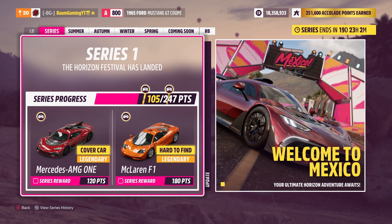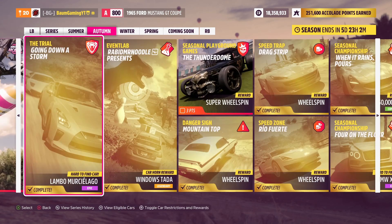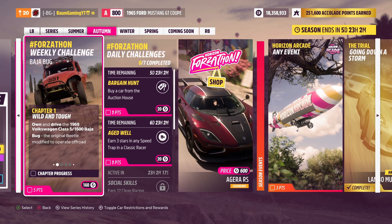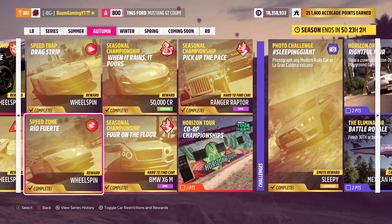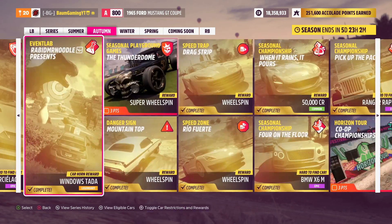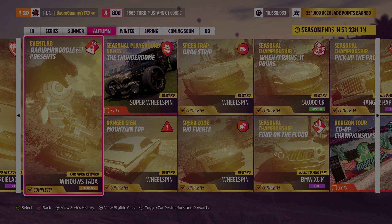We're only 15 points away from the AMG1 — that's neat. And we're two points away from the Radical RXC; we'll easily get that when we do the weekly Forzathon challenge. That is the three seasonal objectives, the photo challenge, as well as taking a look at the first Event Labs challenge in Horizon 5 in the autumn season. Hope you guys enjoyed or found the video helpful. If you did, leave a like and subscribe for future Forza Horizon 5 content. Have a great rest of your day and we'll see you in the next video. Bye.